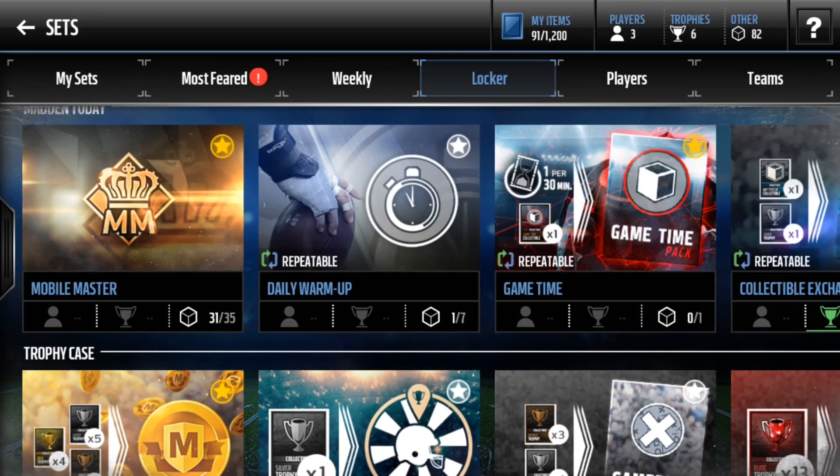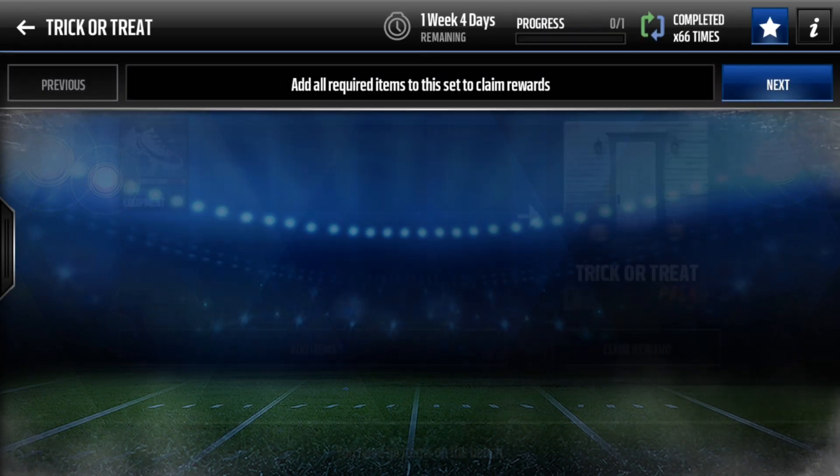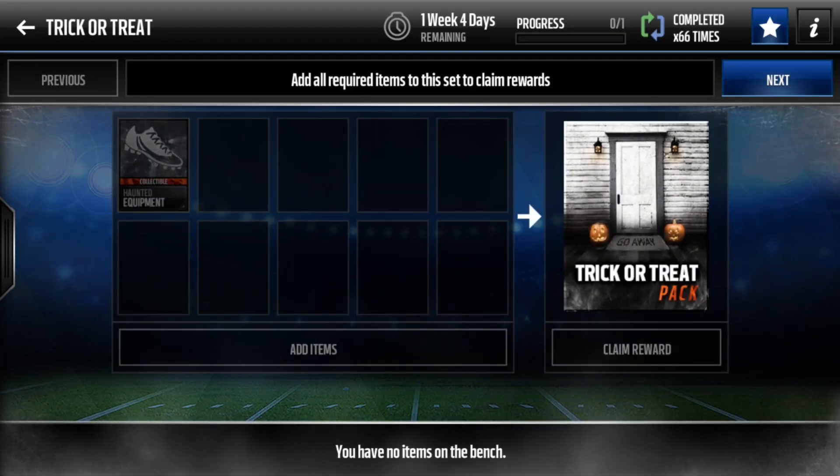That's pretty much all I wanna show you guys. It's a very helpful glitch. I'm not sure if EA is gonna patch it or not once they see this video, but while it's working, just use it so you don't have to wait 10 minutes between each most feared trick or treat pack. That's gonna end this video — if you guys enjoyed, make sure to drop a like down below, subscribe if you haven't already, and until next time, Relic out.